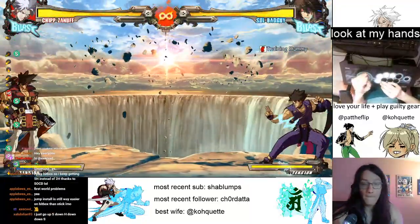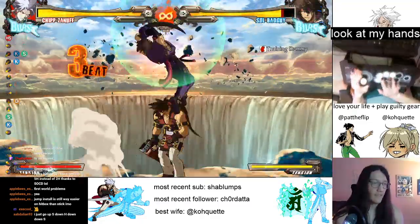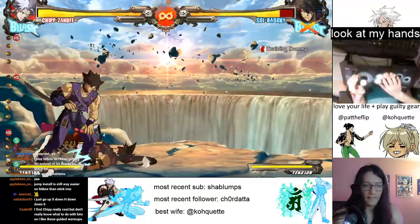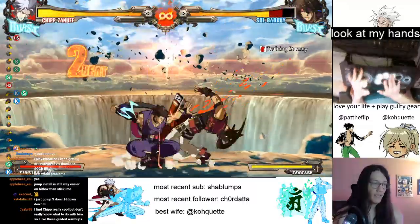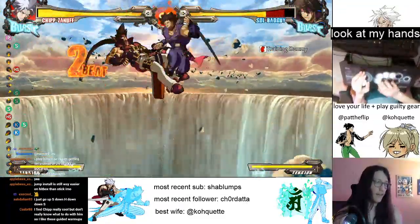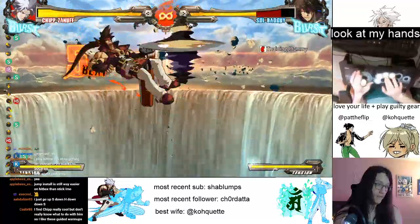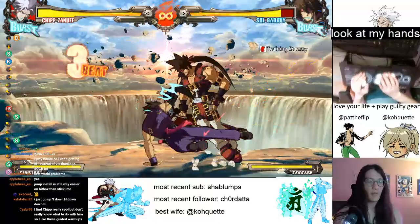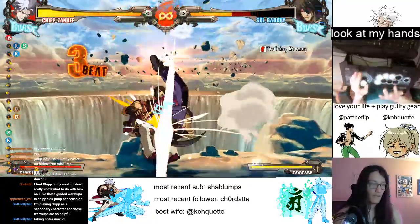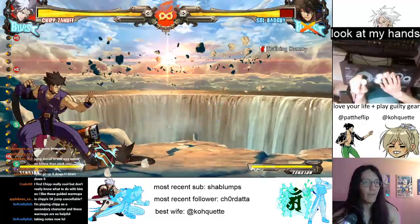If you're feeling good with that combo, we're going to integrate it into everything else. You're going to start with a BNB, FTC, and then when you land, hit the jump install combo. These videos are all on YouTube, so you can look back on it whenever you want — there's a whole playlist. Just keep doing BNB into FTC, and then go into the jump install combo when you land.